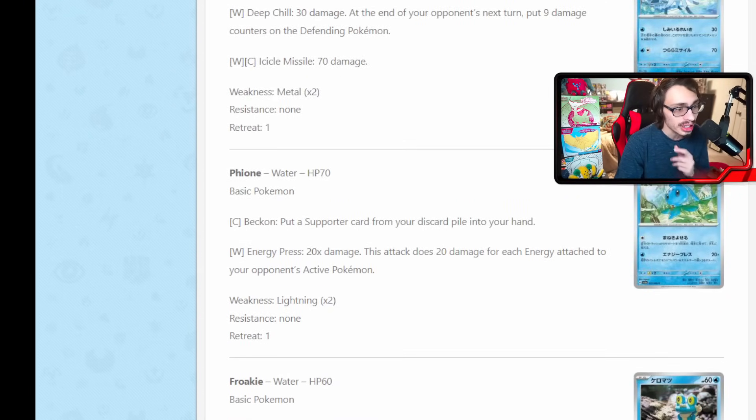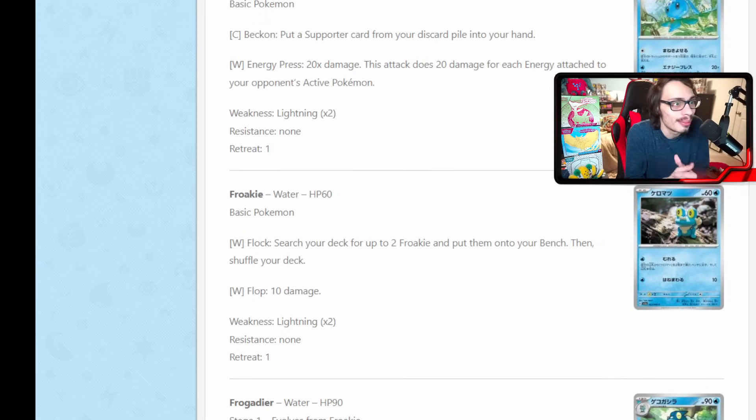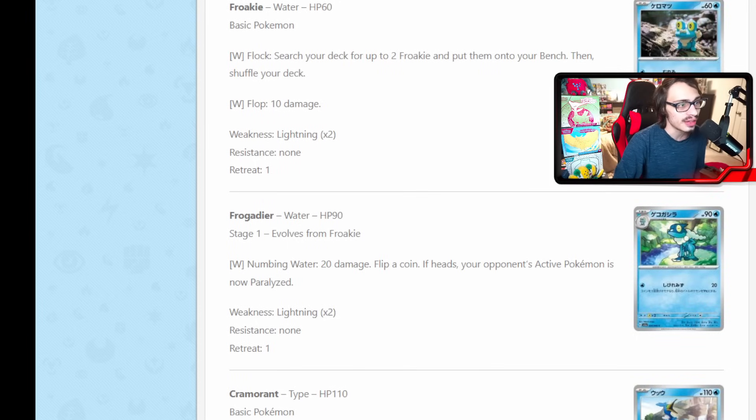We have a Froakie line. Of course we've got to get a new Froakie line since there's a new Greninja coming out. This new Froakie is probably the optimal Froakie to play — it's got Flock: for one energy, you can search your deck for two Froakies and put them on your bench. Nice little way to set up your board. The attack is kind of redundant when we already have Buddy Poffin in the format, but it is nice to know we have a decent Froakie to play now if we're playing Greninja. There's also a Frogadier that does 20 and can paralyze on a coin flip — not bad, sometimes paralysis can buy you a turn.